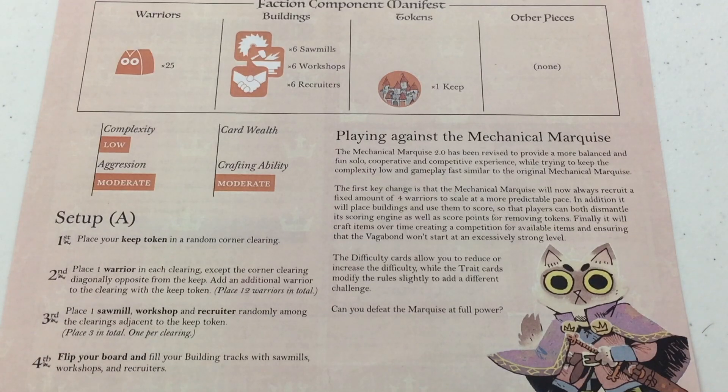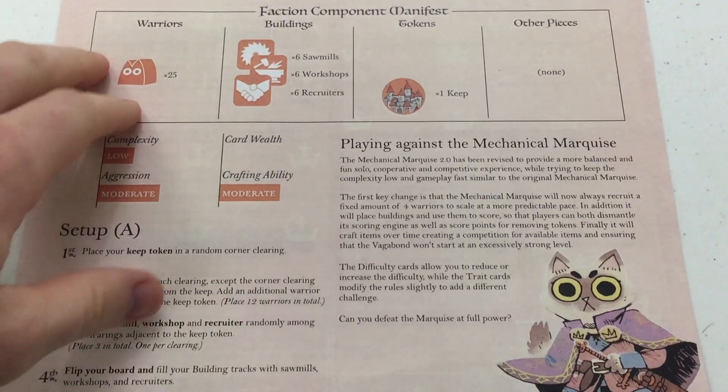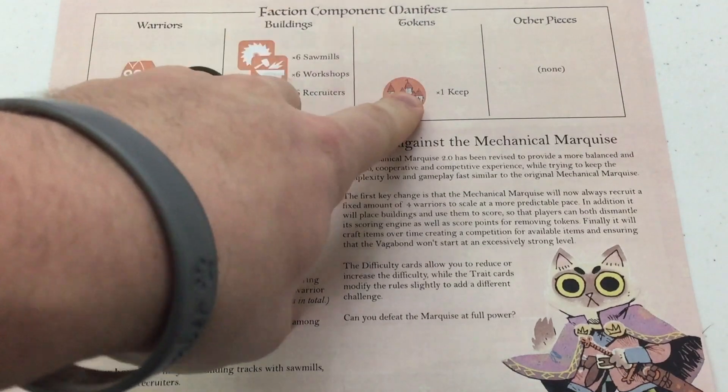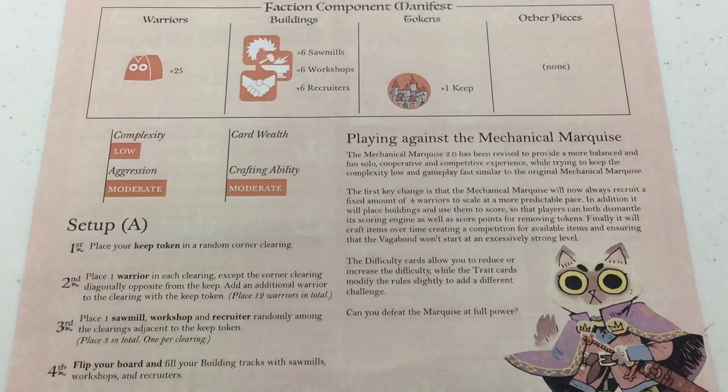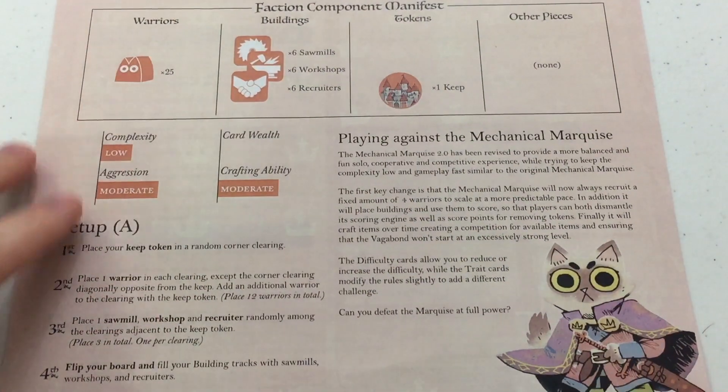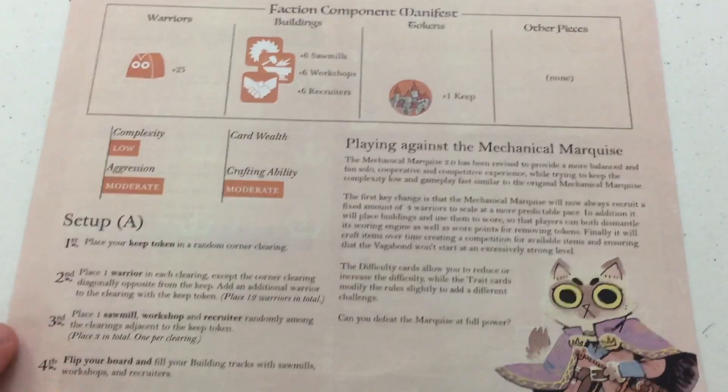So as I mentioned up top, this is the Better Bot Project. The solo versions are: the Mechanical Marquis, the Electric Eyrie, and the Vagabond is called the Robot Raccoon. I'll be playing the Woodland Alliance. If you use the Better Bot Project version of the Alliance, it's called the Automated Alliance, but we're not using that one. Looking at the Mechanical Marquis components: 25 Warriors, 6 Sawmills, Workshops, and Recruiters, and 1 Keep. Low complexity, moderate aggression, moderate crafting ability.